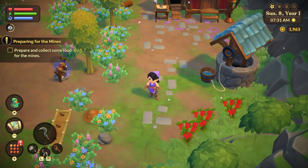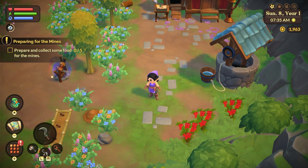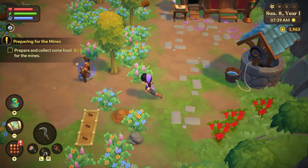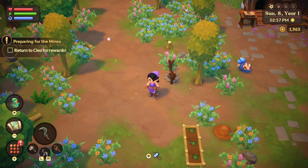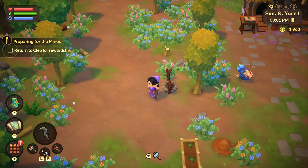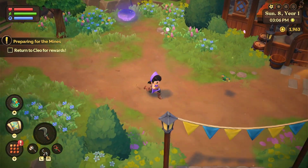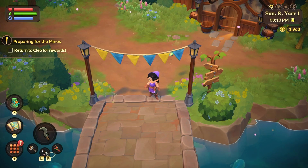Oh wait - we prepared the meals: 'prepare meal, prepare and collect some food for the mines.' I did though... oh okay, I'm an idiot - I forgot to collect my food from the cookout station. I have the food now, so I'm going to return to Cleo for the rewards.